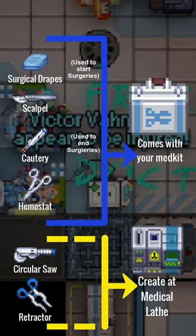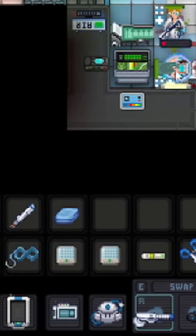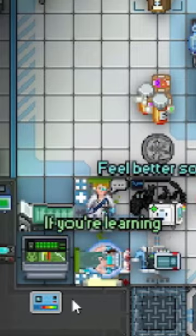Before starting a surgery, make sure you have these tools. Then, place a surgical drape on a body part and proceed to cycle through your medical tools until you advance in the surgery. While you could use the computer, nothing beats good old-fashioned trial and error.